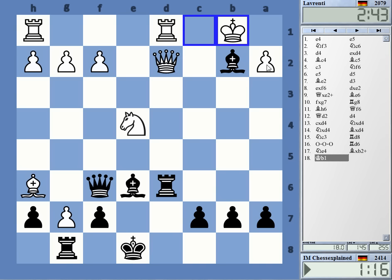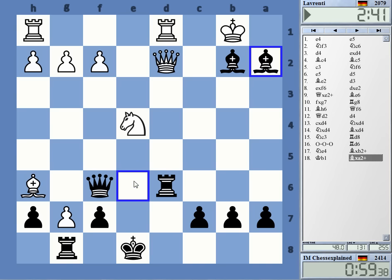One check — it's two pieces and a rook. Queen e6, takes, takes. I cannot take at the end but his king is also exposed.